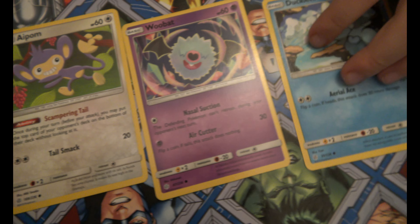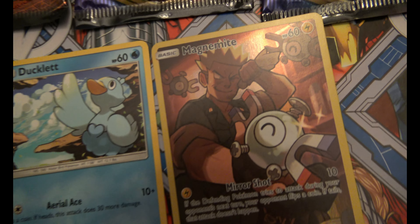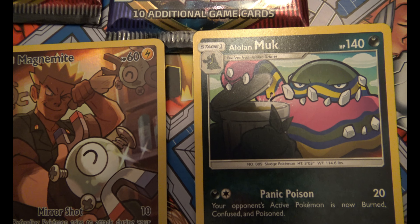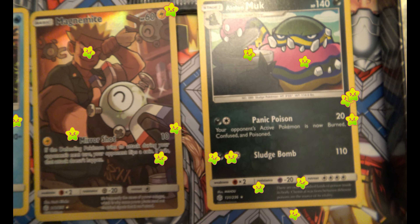Nubat! Oh my god! Magnemite! This one is so cool. Is this a collectible one? Yeah, it has a little star on the bottom. Then we got the... a Monk. That one's really nice.